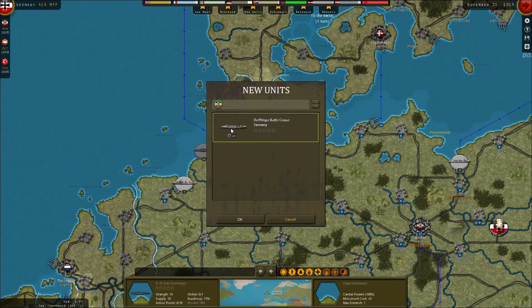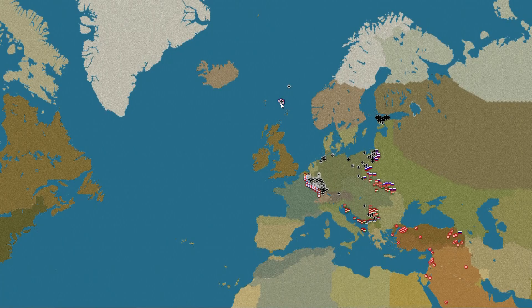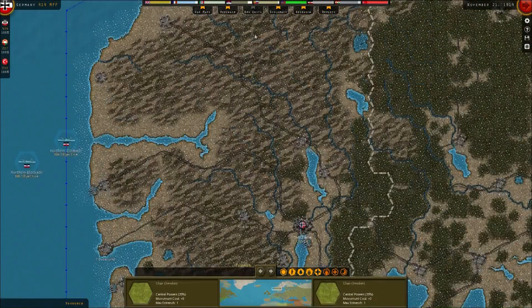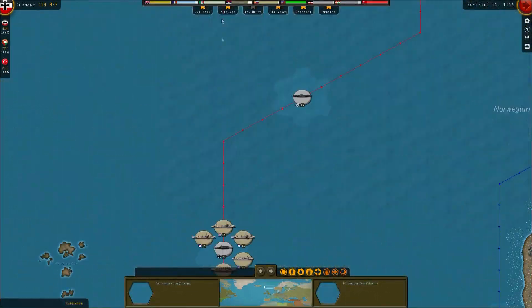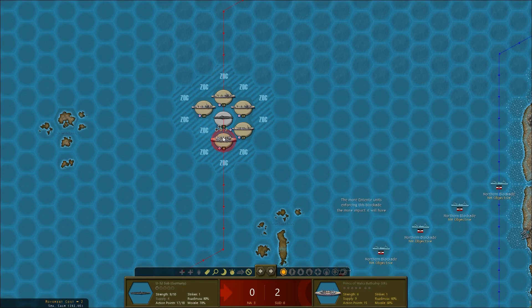We've got ourselves another sub - let's place that down straight away. And another battlecruiser - we'll put that down here in Kiel. Now we're going to sort this submarine out. It's absolutely surrounded by units, but I think it's worth doing a little attack - yeah, it is actually.